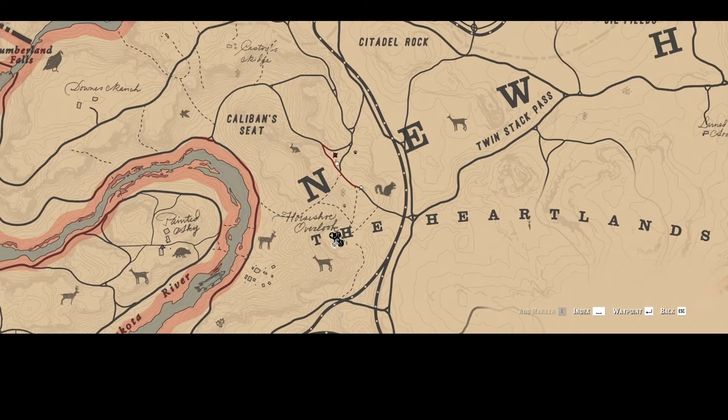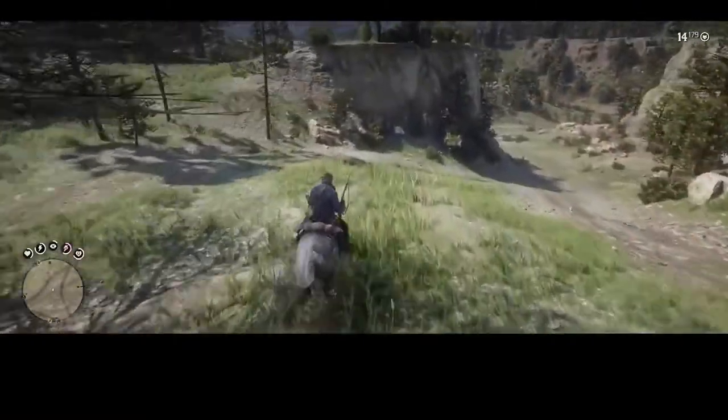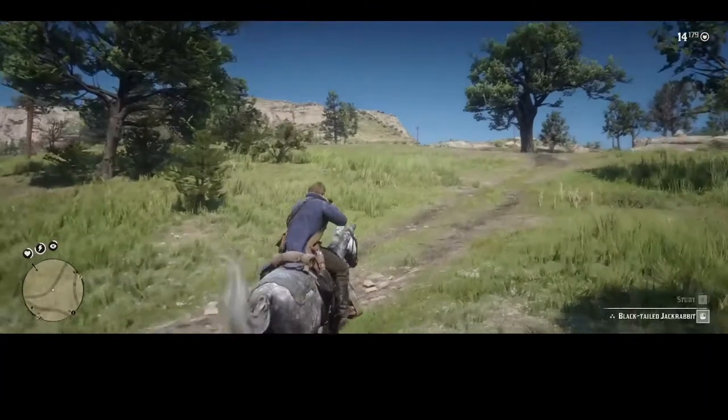but I had the most luck in this area right here. Once you find your rabbit, make sure to look down the sights to confirm the quality of the pelt. You want the three stars as indicated in the bottom right corner.